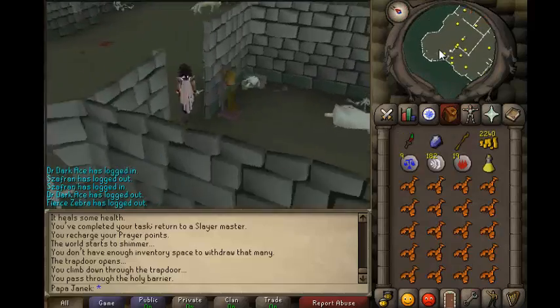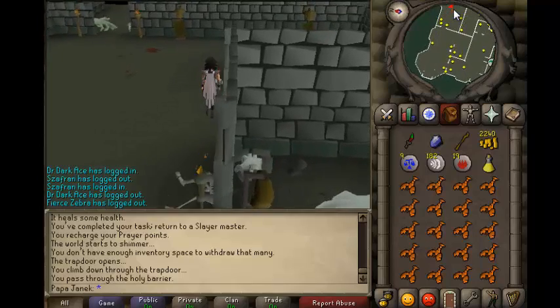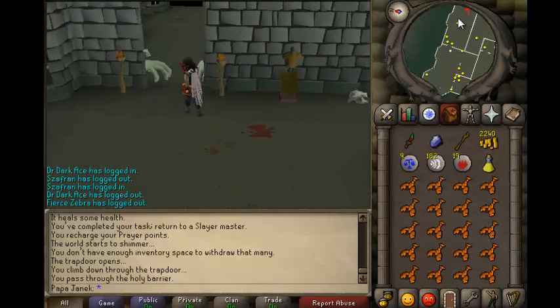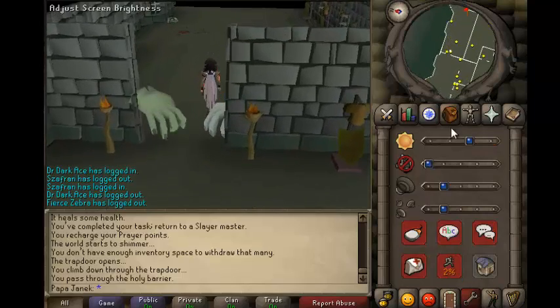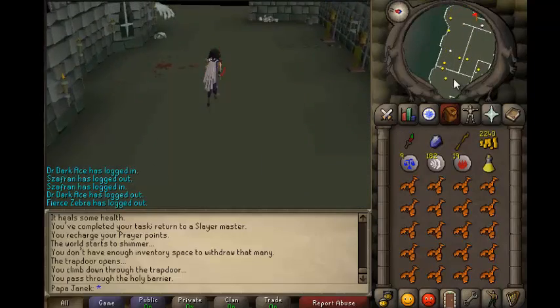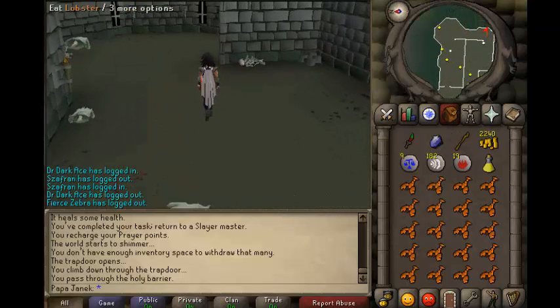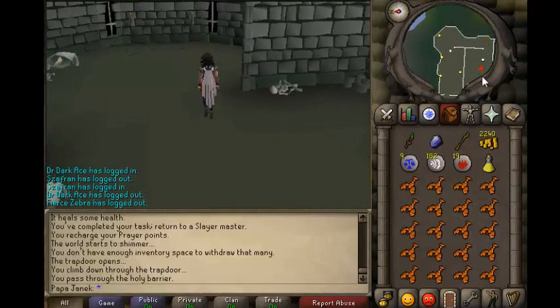So you just got to go to the second floor and then you should see the mages. I believe they hit pretty high, so that's not good. But as long as you have Protect from Magic and D'hide, you should be good. Just go upstairs and then you should see the mages.